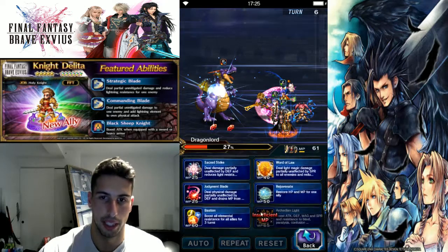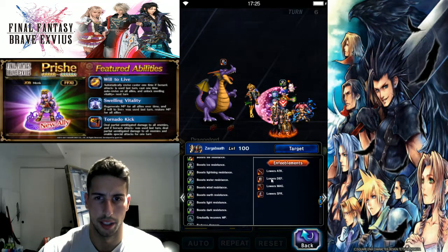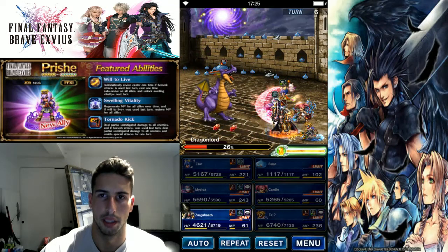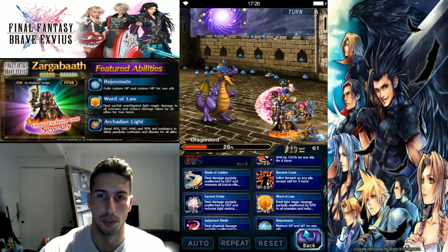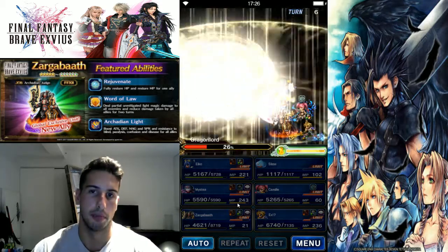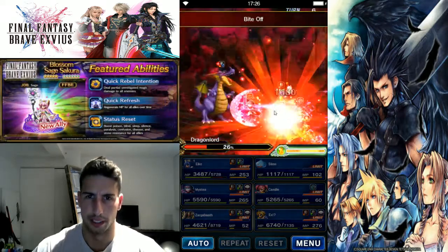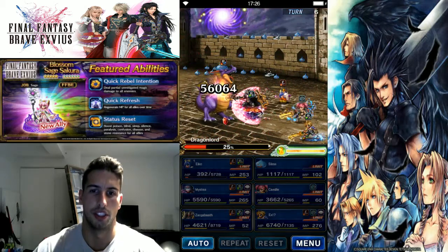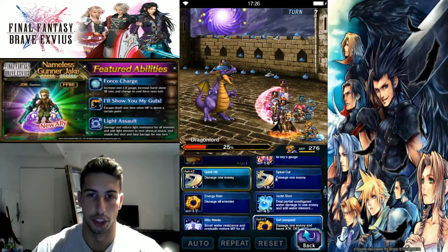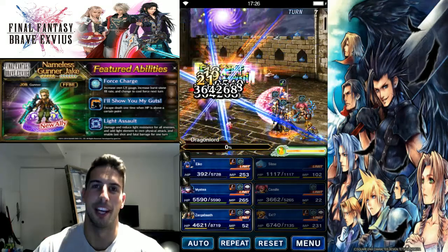Zargobath — make sure everybody's good, defense, spirit, everything is up, elemental resistance is up. Camille has nothing which is dangerous so we'll use Word of Law just in case. Don't forget guys, it's all about controlling the fight — if you think you can kill him go for it, but if you're doubting take that extra turn. We're taking a little bit of damage but we're not dying. Now we should be able to kill him — let's see... yes we can, and that's it guys!